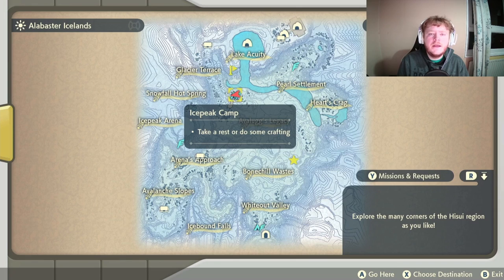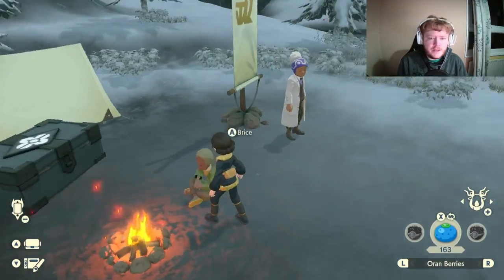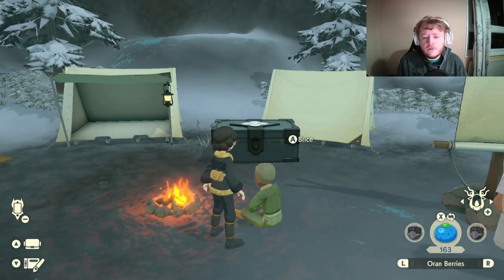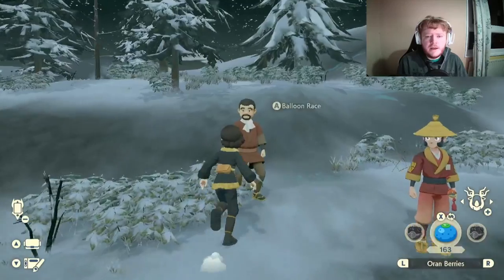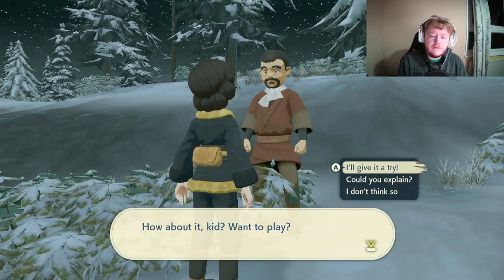Now the third race is at the Alabaster Icelands and it's at the Ice Peak Camp. You need to speak to Volo and Gaeric on the 'Slumbering Lord of the Tundra' mission to unlock this quest. You also need to complete Quest 78, which is 'Setting Up the Ice Peak Camp.' Find this person right here — Bryce — and he will thank you for finding him out in the cold, then unlock the area.